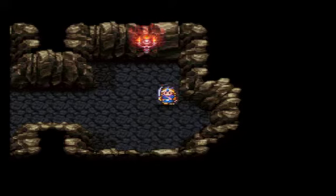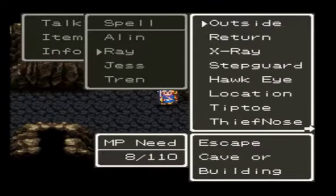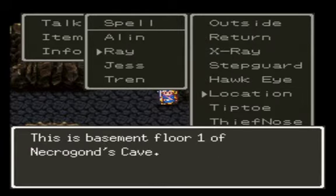Hello everyone and welcome back to Let's Play Dragon Quest III. In the last episode we killed the Baalstrol and got the Gaia Sword and used it to open the volcano, and made our way to the hardest dungeon in the game, which I believe is called the Necrogon Tunnel? Let's check that with the location spell. Necrogon's Cave.